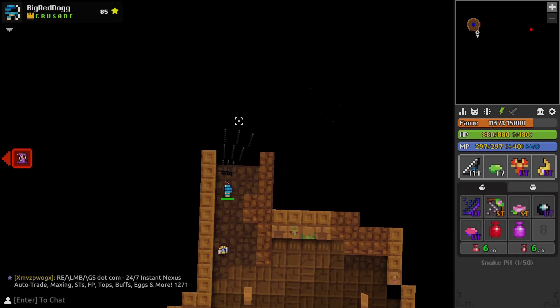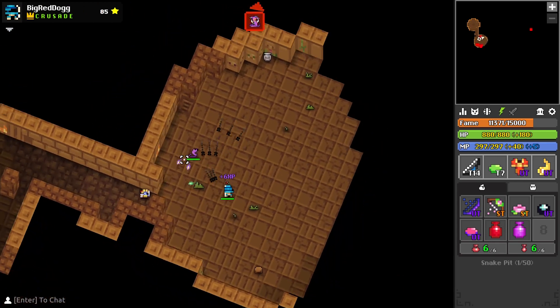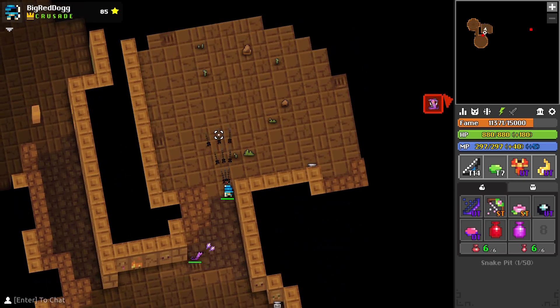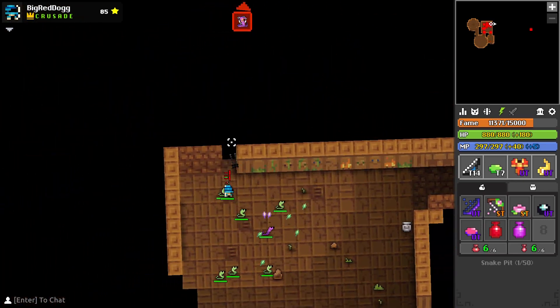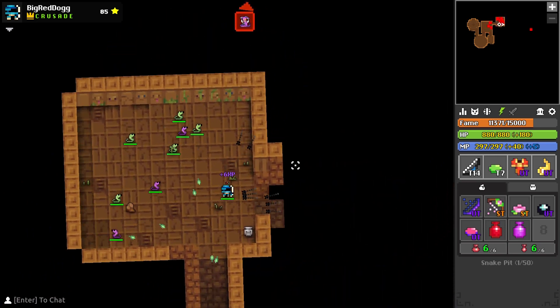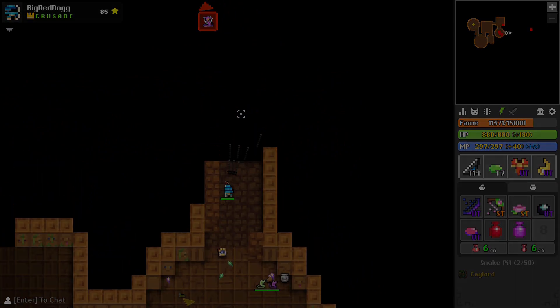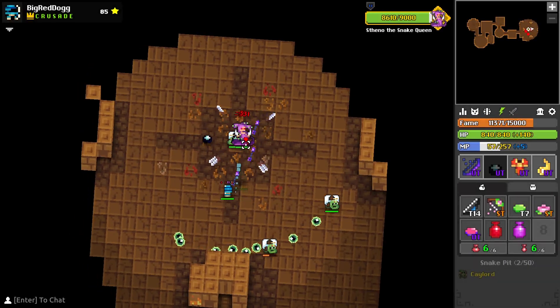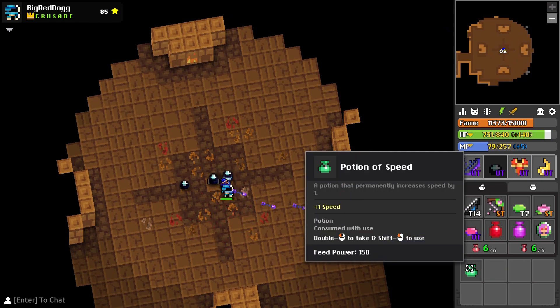Now we'll move on to Godlands dungeons, starting with the Snake Pit. Snake Pit is probably the least changed of any of the reconstructed dungeons, with the primary difference being the cosmetics. It's actually even easier to rush now, because instead of the rooms with the big snakes that used to be a little scary at low defense, there's now just a single large snake that throws an AoE. The later phases of the boss are a little different than before too, but you'll rarely go past the first phase if you're on a level 20 character.